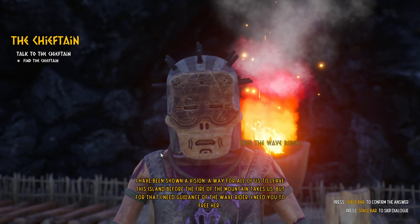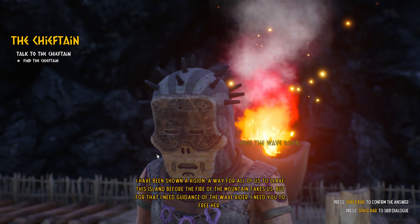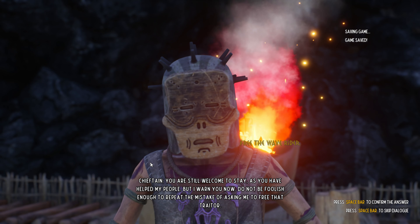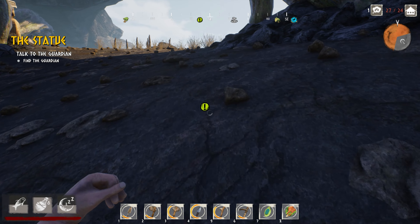Chieftain: 'I welcome you as a friend, for your gesture seems to have made the infinitely wise fire mountain god happy. Speak if there's a boon I can grant you in his name.' Me: 'Free the wave rider. I have been shown a vision - a way for all of us to leave the island before the fire of the mountain takes us. I need the guidance of the wave rider.' Chieftain: 'She is a traitor who has betrayed the fire mountain and our tribe. You are still welcome to stay, but do not repeat the mistake of asking me to free that traitor.' So I've got to go back and talk to the guardian.